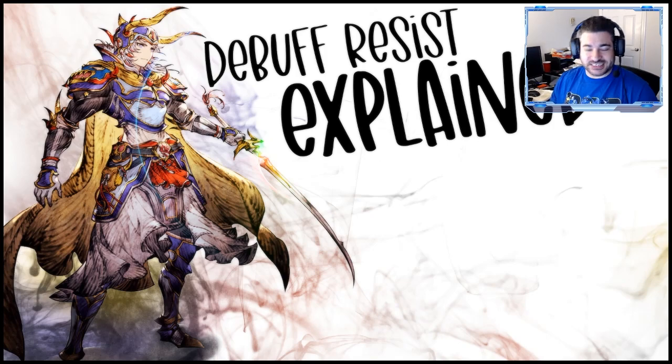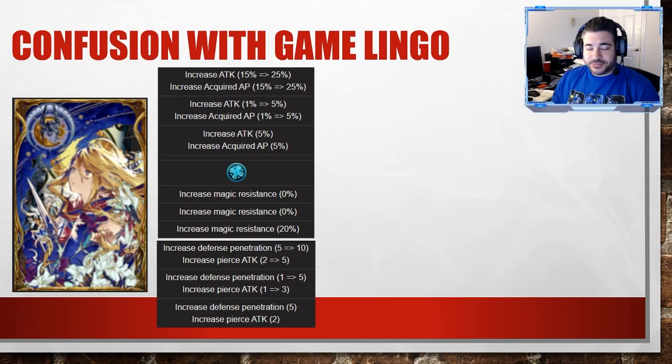I thought it was time to bring some awareness because it's a stat that probably gets misunderstood by most of the community, also because it's not a very popular thing to look for in a character or build for. Jumping into it — there's some confusion with the in-game lingo. This is also from WTB Calc, this is the Clairvoyant Astrologer, and for someone who doesn't know all the stats intricately and hasn't done the testing to see cause and effect, it can be difficult.